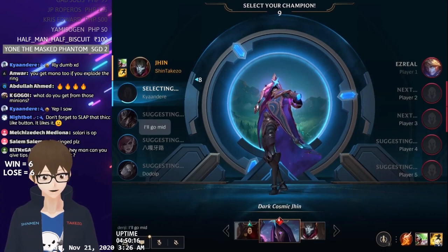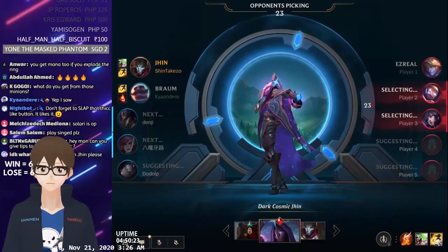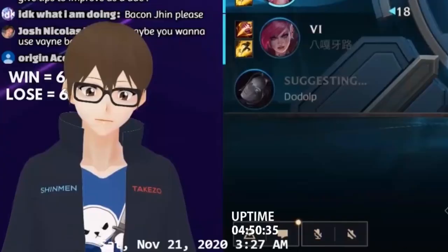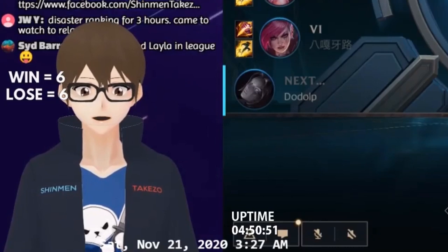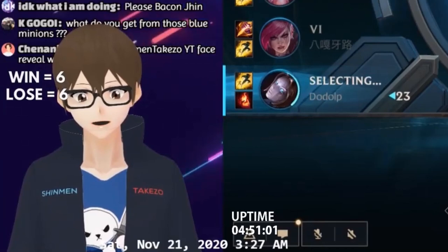Let's see, off the top of my head. When your support gets caught, immediately focus the enemy ADC. Because once your support gets hooked or stunned, usually the enemy ADC and enemy support will focus your support. What you do is use your heal immediately before they use ignite. So as soon as your support gets caught, heal. And then manually target — drag your basic attack to the enemy ADC. You're gonna win, because the enemy ADC will stop doing damage since he's getting hurt, and your support will live.